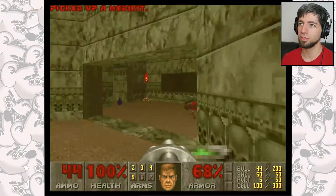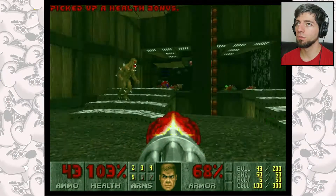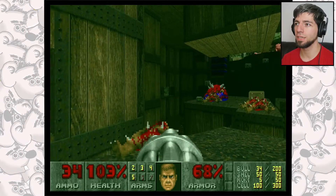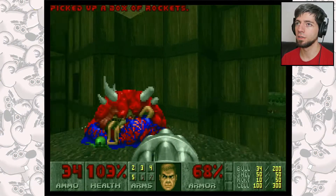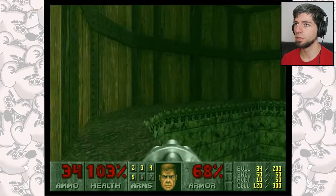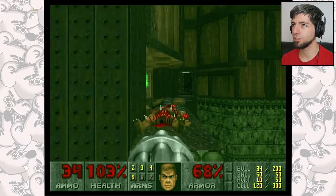There's another box. So now we need to go back. We'll get that box of rockets just in case. So now we're gonna go back this way and collect the plasma rifle.